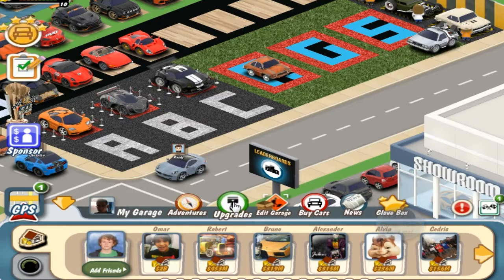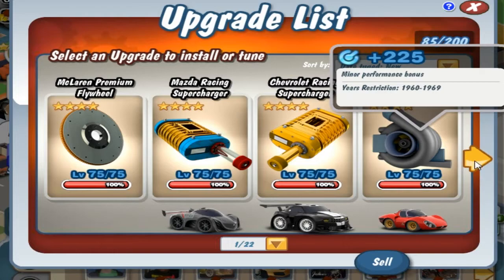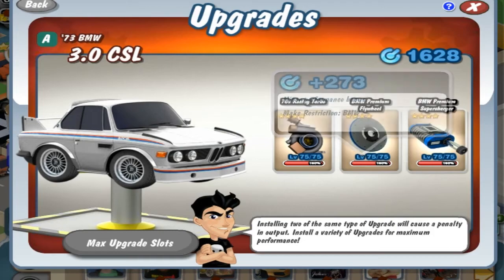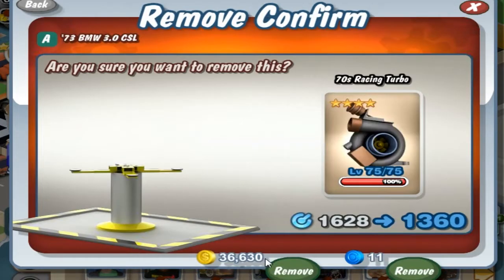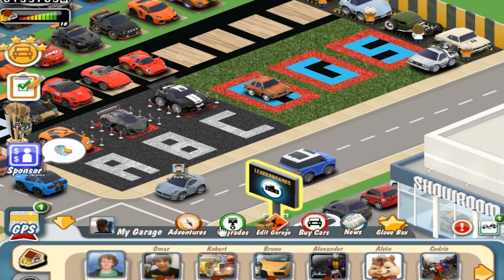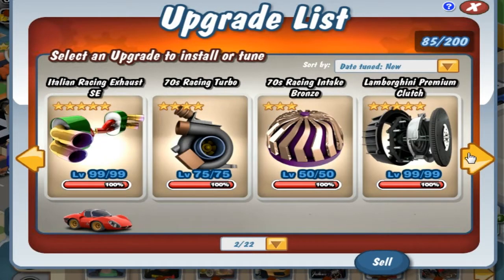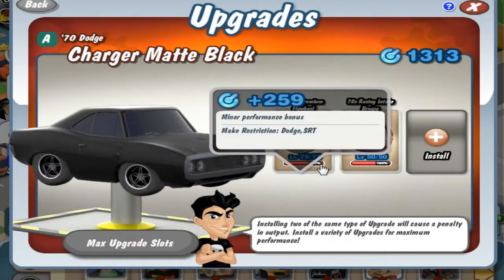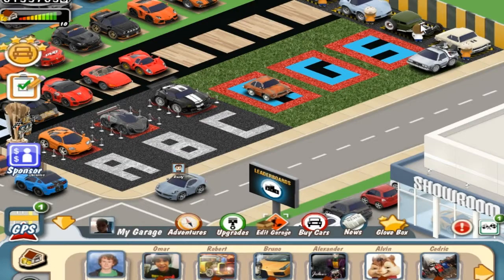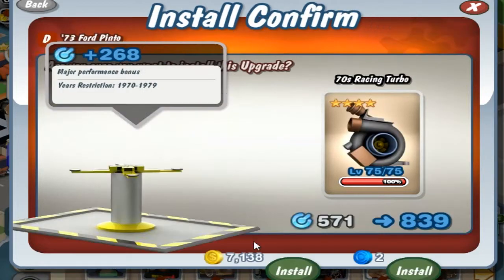I think I have some 70s stuff. Let's go to upgrades and search for some. We have a 60s turbo — should be a 70s racing turbo, there we go. I can just remove this — this will add a lot of horsepower, which is nice. Horsepower is always nice. Except when it's in a Ferrari FF, because Jeremy Clarkson said that if a car is too powerful, it's bad. This gives us two parts from the 70s for a Ford Pinto.